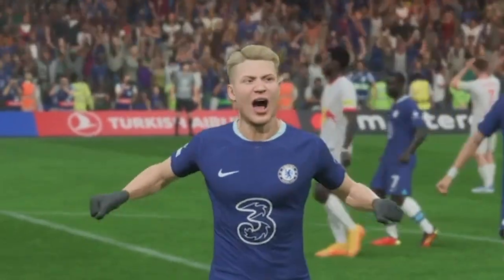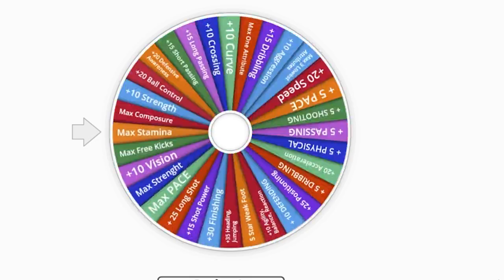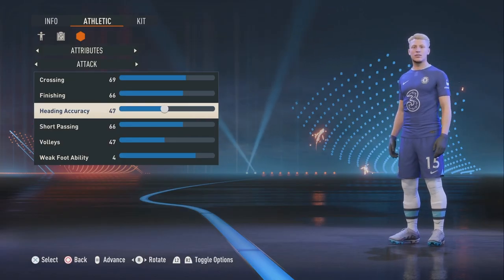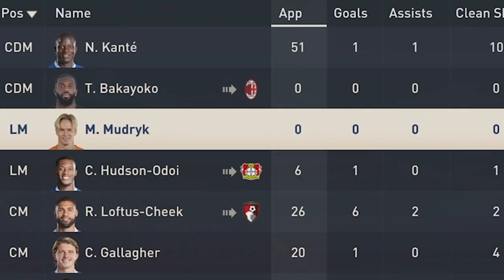Today I'm making Mudrik worth every penny, but for that we have a wheel of upgrades. Let's do a couple of spins for Season 1 because he definitely needs some work. The first upgrade is going to be max three of his lowest attributes — upgrading his heading accuracy to 99 and his interceptions to 99. Another spin got plus 35 heading and plus 35 jumping. After Season 1 he scored zero goals.